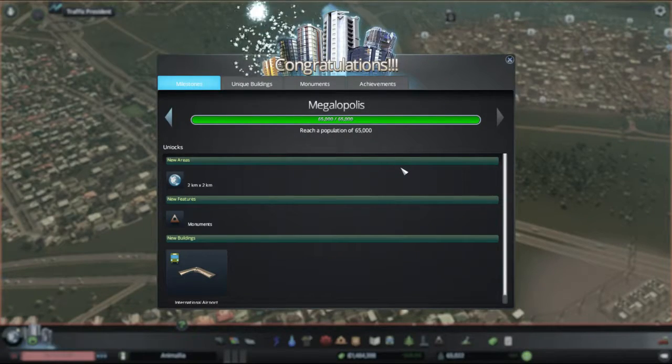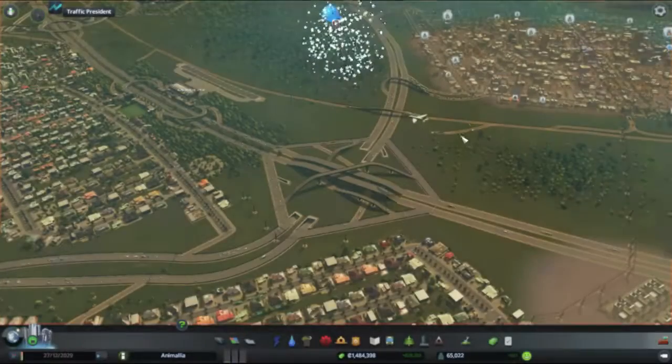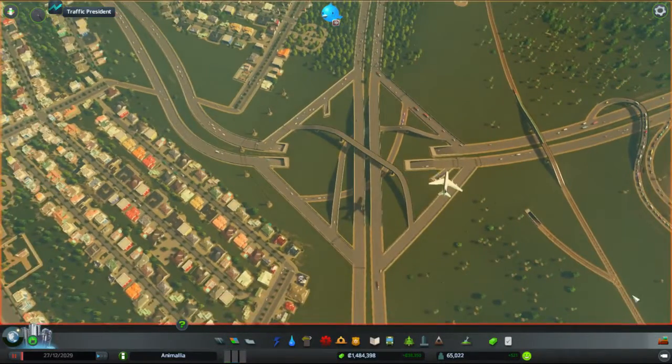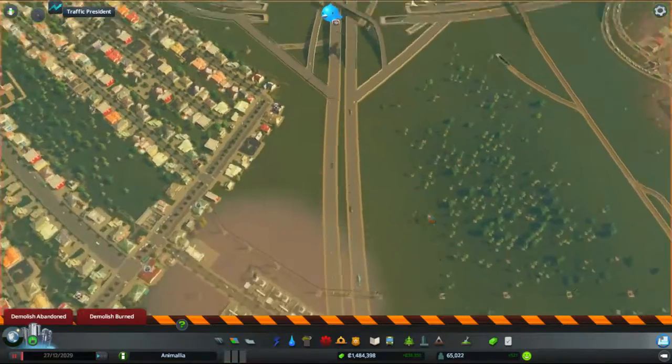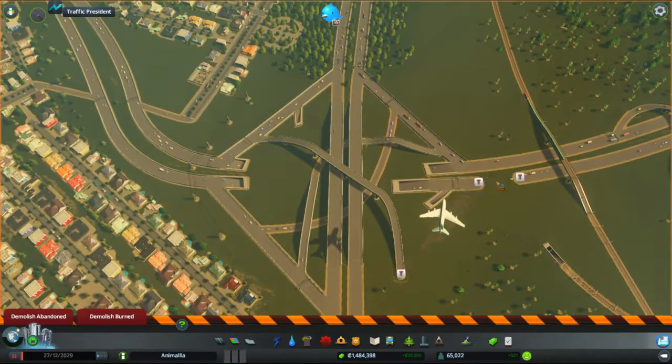We're back in the game and we're in Megalopolis - extra final bit of space, monuments which we'll be looking at later, and an international airport. As this plane flies overhead, this is the junction - the mess that I wish to replace with a diverging diamond interchange.